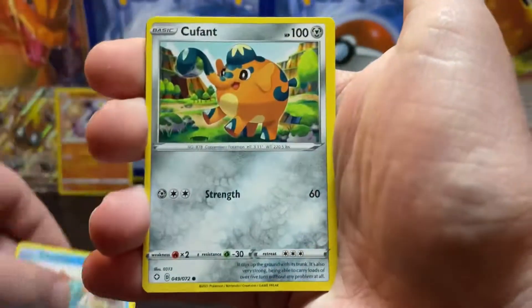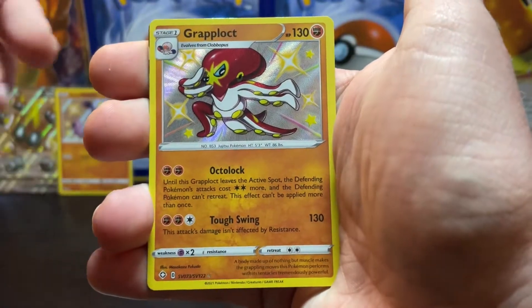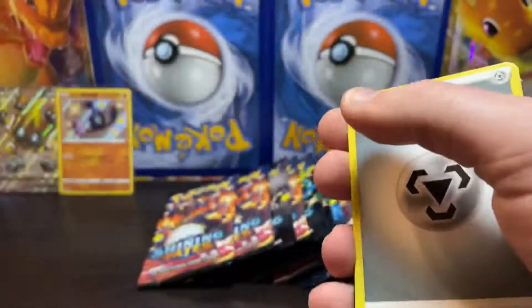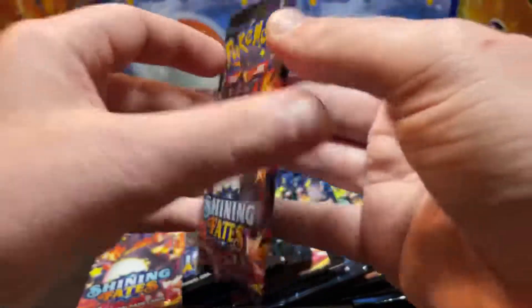Pack three: Yamper, Chewtle, Copperajah, Horsea — oh, a Grapploct shiny and a V Max! Alright, we are just rolling right off the bat here guys. That was the first three packs, so let's see what else we got.